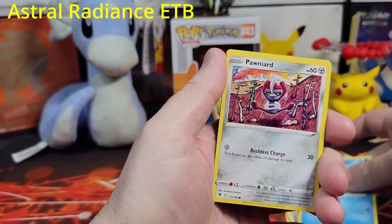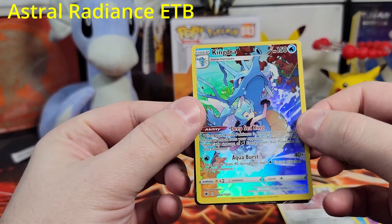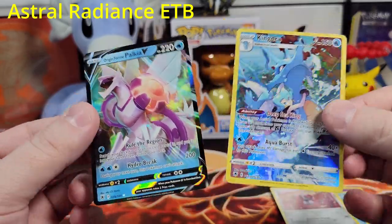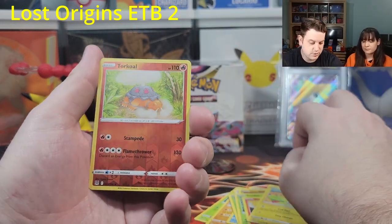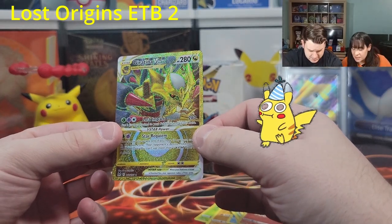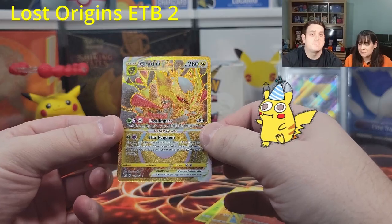Number four! Misdreavus, Barboach, Pawniard — ooh, a Kingdra! Nice! I think this is a double hit — oh yes! And a Palkia V, but this Kingdra is really nice. Number three — Hisuian Growlithe, Seedot, Slugma, Tynamo, reverse holographic Torkoal, and wow — third pack magic! Look at this gold, and it's really centered — super centered. It looks so nice. Let's wrap this up immediately.